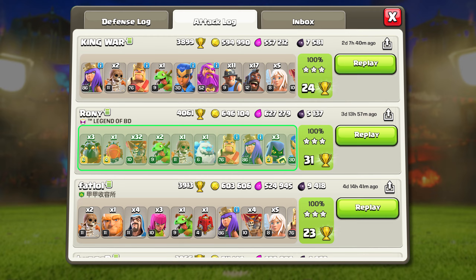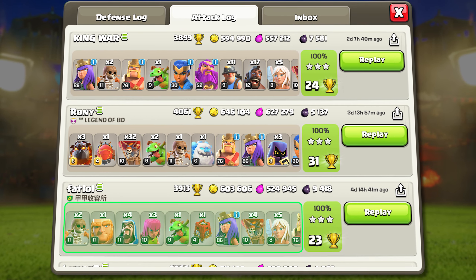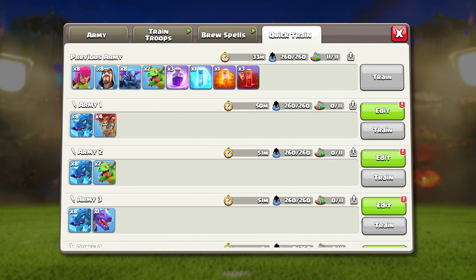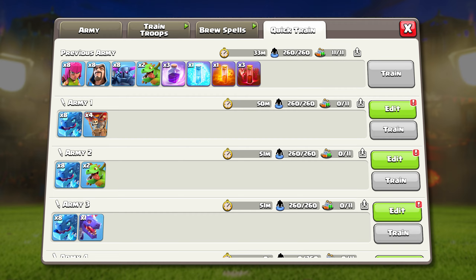Please learn 2-3 strategies and use the strategy that works best for whoever you are attacking. For example, I alternate my ladder attacks from Super Blimp, Lava Loon, and Hybrid. This way I'm always ready to use these attacks in war. If you only use one attack strategy, I would suggest learning at least one air and one ground attack strategy.